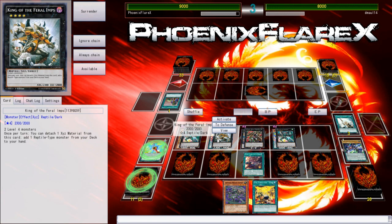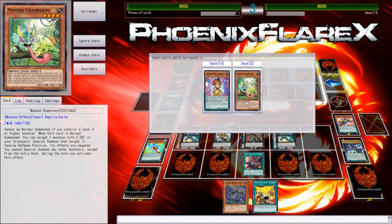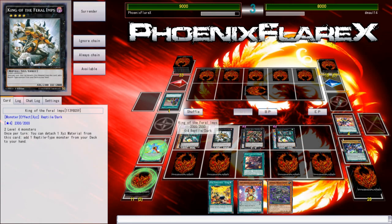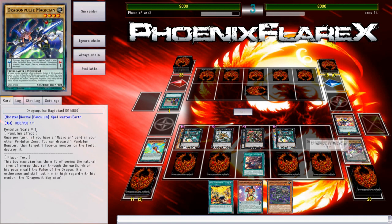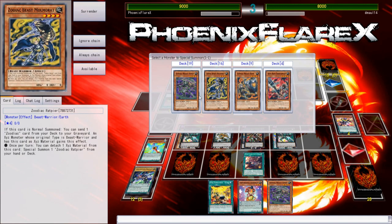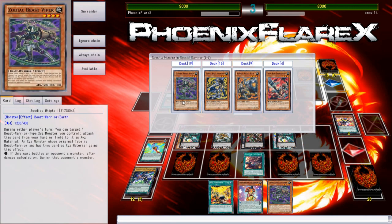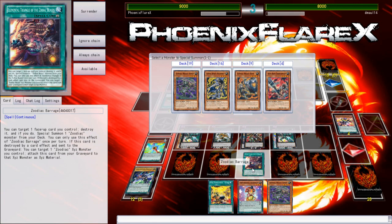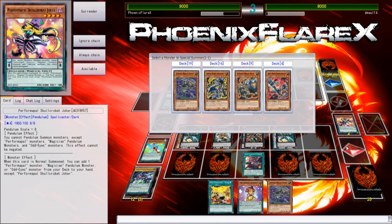I don't have access to using either of these Emeralds yet, but I do have access to Barrage Summoning from deck and King of the Feralimps getting me a Lizard Draw. This can search for Lizard Draw, or I can search for Masked Chameleon, make it Nister, and start removing some of his cards from the board, but there's no need. That puts another card in my Graveyard, which is good. I can use my Barrage here on the Dragon Pulse Magician so that it goes away. I've got Tanki for a low scale if that becomes needed.